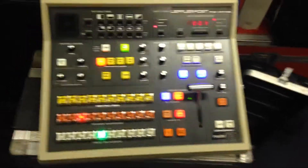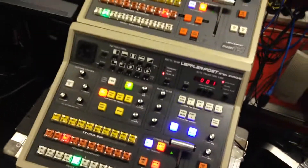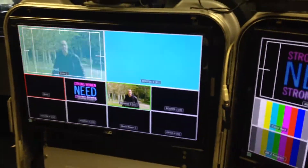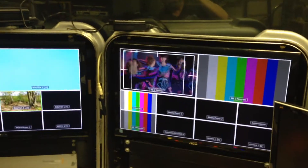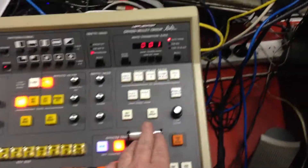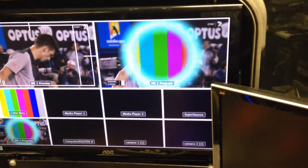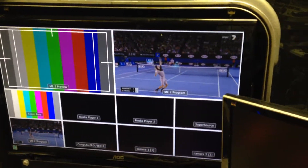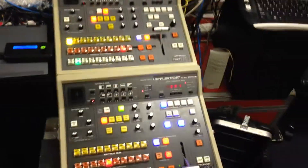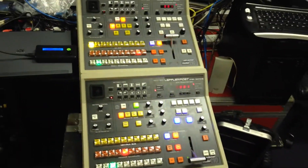So this one here is controlling — see if I can do this — ME1. There's ME1 and ME2. And then we go up to this one, and that's controlling ME2. So if you ever wanted to have a 2ME control panel on an ATM, you're looking at it.